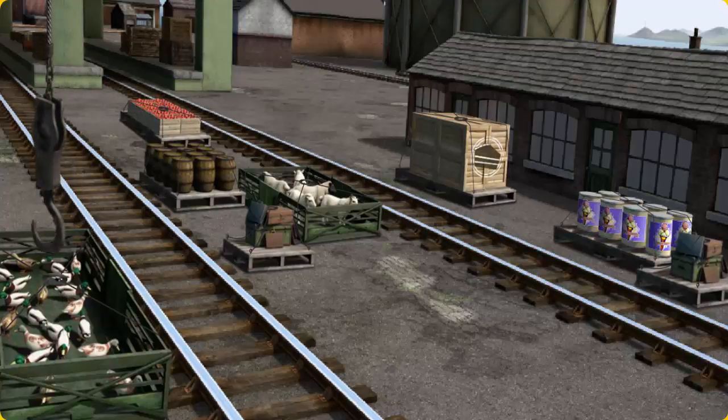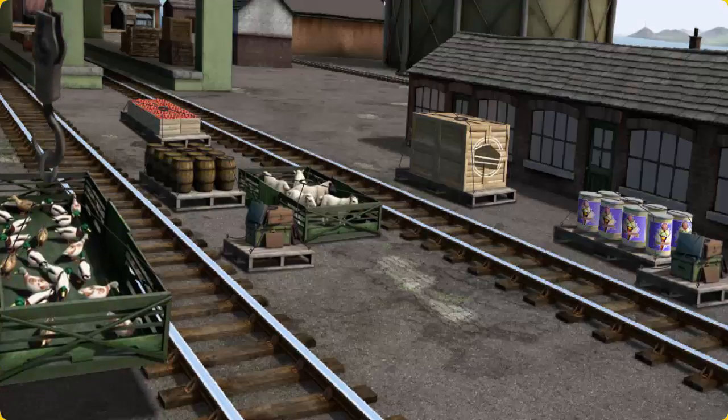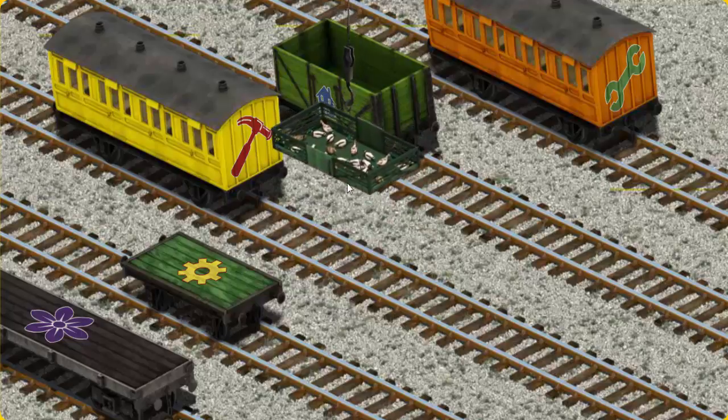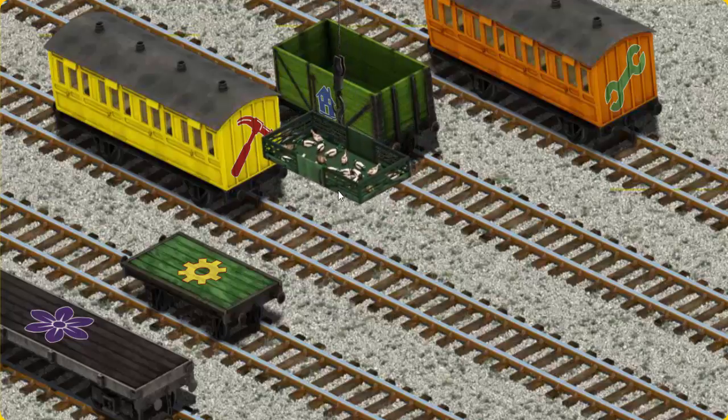There you go, let's lift and load. Now the cargo must be loaded. Show Cranky where the green flatbed with the picture of a yellow gear is.